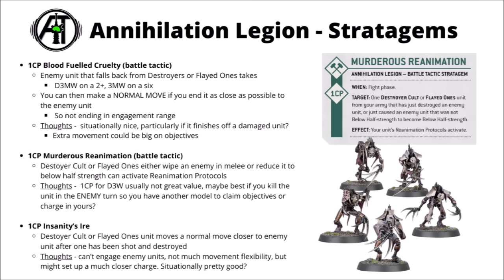Moving on to stratagems, for one command point there's Blood-Fueled Cruelty — this one inflicts pain on enemies while they're falling back. On a 2+, they take D3 Mortal Wounds, and 3 Mortal Wounds on a 6. You also get to make a normal move as close as possible to the enemy unit that just fell back. Being a normal move though, you can't use it to wind up in combat with them. I feel like a lot of what's going to happen after that is the enemy unit takes a little bit of damage and then just gets shot in the face by the rest of the enemy army, or countercharged. Probably best if that extra little bit of damage is absolutely critical, maybe finishing off an enemy character that happened to live on one wound.